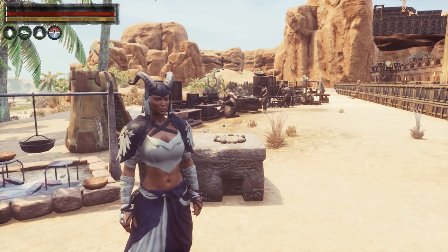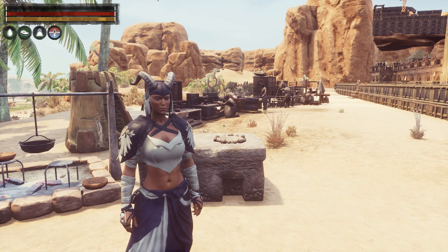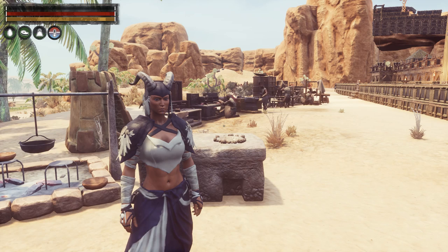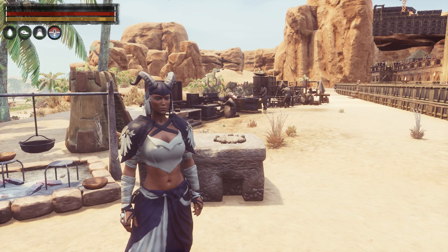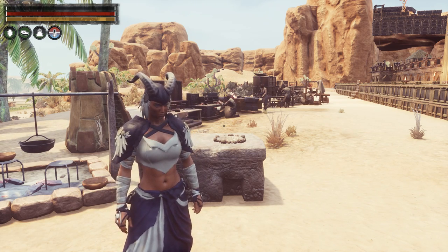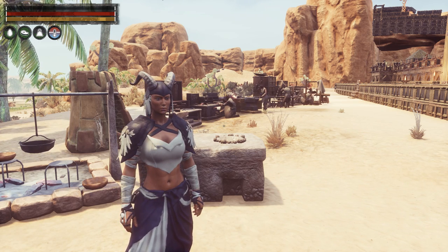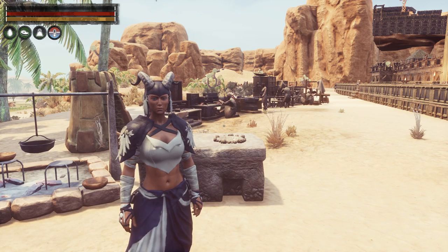Let's start with our stove. T4 thralls increase your cooking speed by 92%, which is a pretty hefty increase. T4 purge cooks will increase it by 138%, and T4 purge thralls give you the bonus recipes bone broth and egg surprise, while T4s give you honey glazed roast.